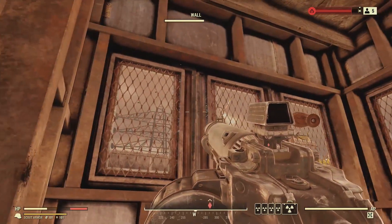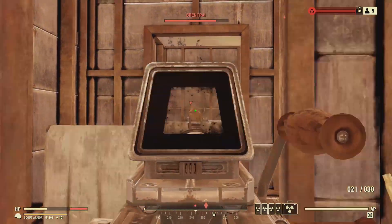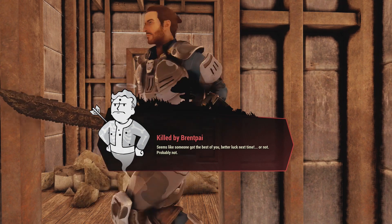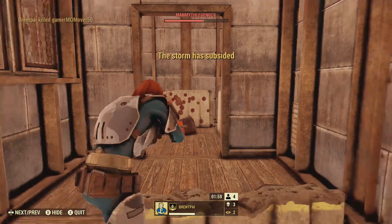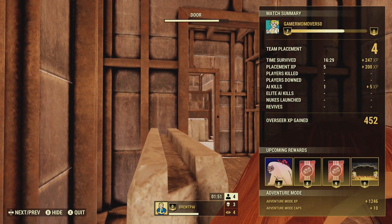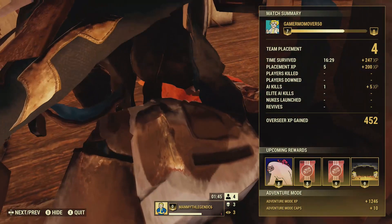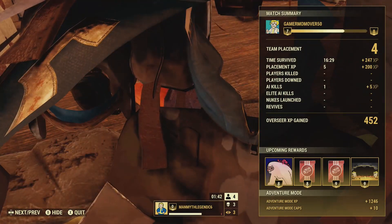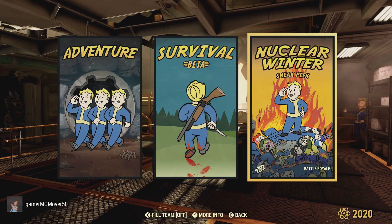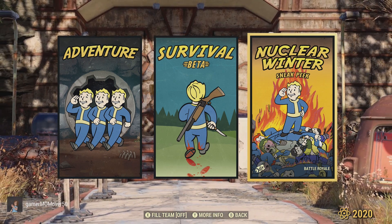And here comes an extra crispy Scorch Beast. Oh, I was close. That was really a lot of fun. I learned a lot. I wish I had got a hit on the extra crispy Scorch Beast. I ended up placing 4th and I gained 452 XP. And you can see some of the upcoming rewards — looks like more perk cards and probably a photo frame. So I hope you enjoyed the episode. I had a lot of fun building. I'm going to go back to the drawing board. I'll see you again with another camp build in Nuclear Winter. Thanks for watching and see you out in the world.